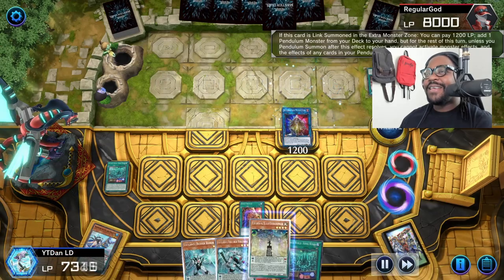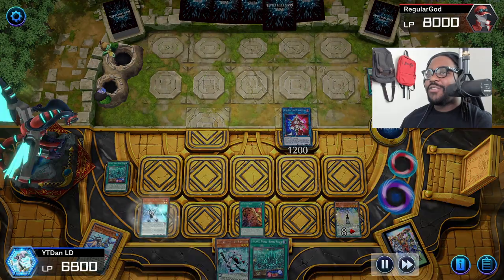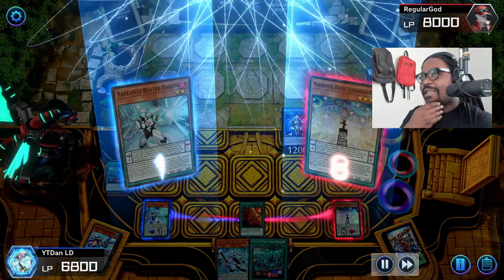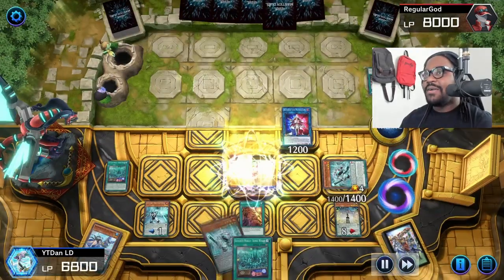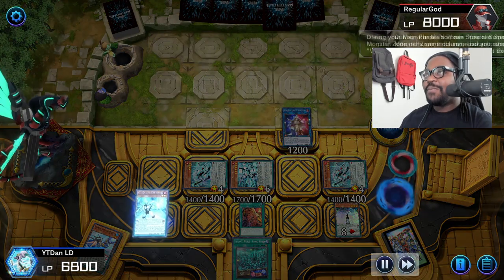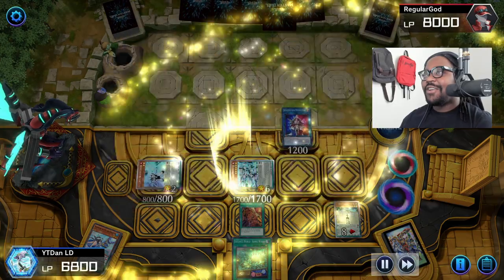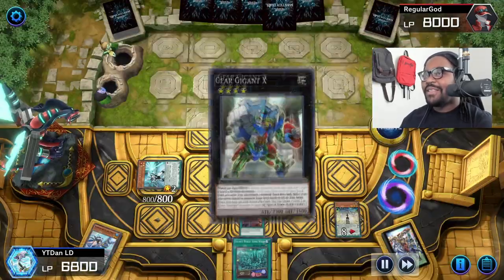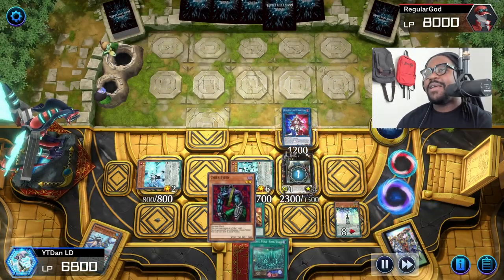What's cool about this is we're going into our Duelist Extraordinaire's play. I think we're going to have two level four machines after this play. If we do, we'll be able to easily go into our GearGant, then search out Cyberstein. There's GearGant X — activate, pop, go get the Stein.